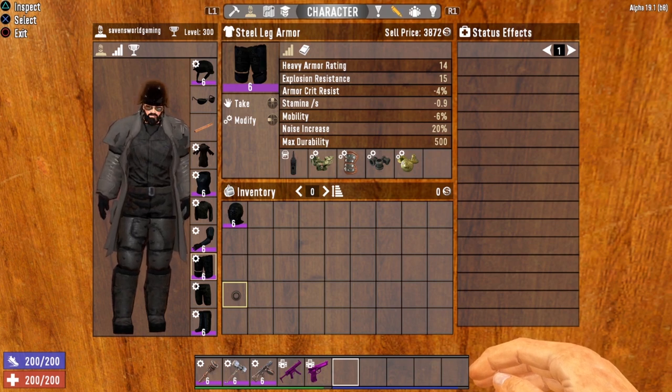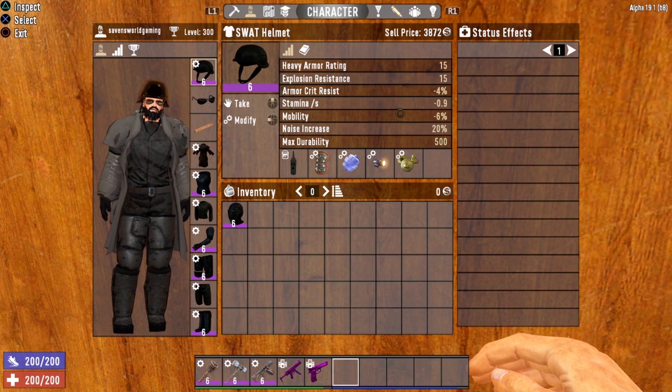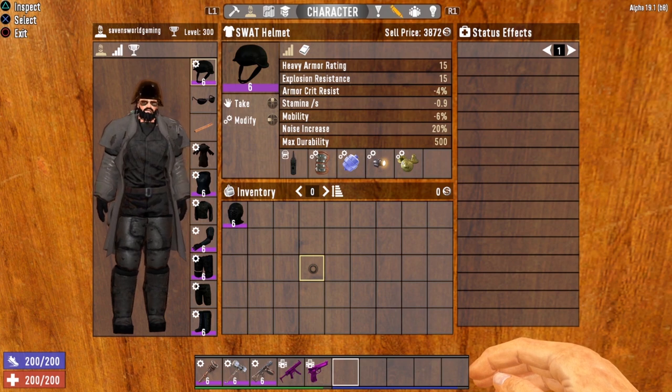Heavy armor is a must for this build — remember it's all about damage mitigation. You don't have to worry about stamina, mobility, or noise. We want the zombies to wake up and come fight us. This is a smash-mouth, straight-ahead, forward-as-fast-as-you-can type of build. Noise level doesn't mean anything to us — all we want is that heavy armor rating and that damage mitigation.